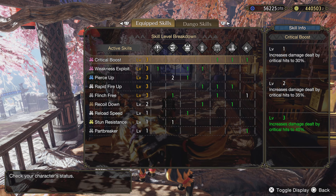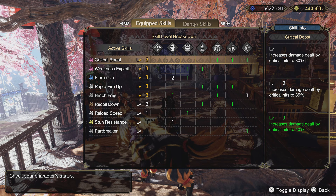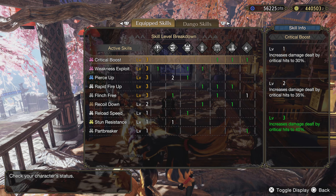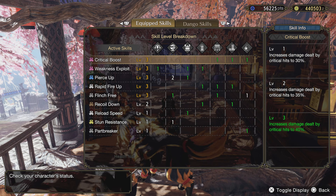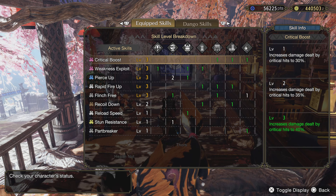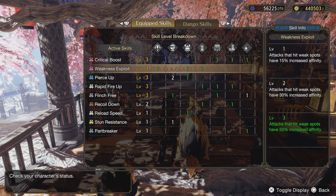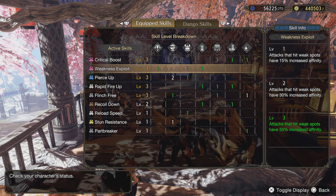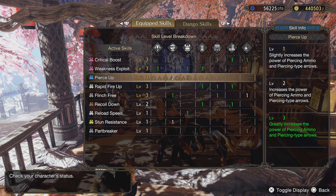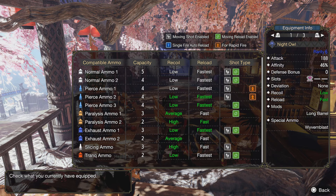In my last pierce bowgun build video I had an early high rank set and a mid-to-high rank set — this is like a mid-max in-game high rank set. We have Crit Boost, which gives 40% damage to critical hits. We have Weakness Exploit — attacks that hit weak spots have 50% increased affinity — which adds to our Nargacuga bowgun that already has 40% affinity. We have Pierce Up, since we're only using pierce ammo, which greatly increases its power.